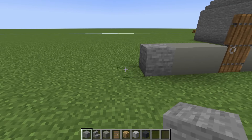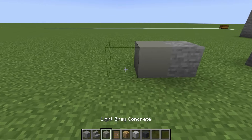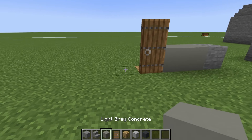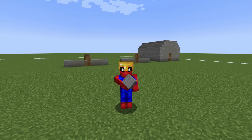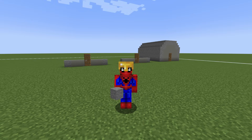Then, we want to leave a gap of three. Place another stone, two light grey concrete, dig in the ground, place an oak plank with a spruce door on top, two light grey concrete to the left and then a stone next to the light grey concrete. These will be two more barracks.